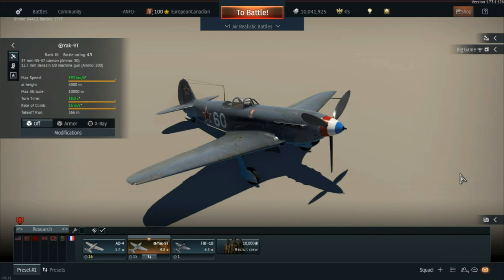Basically, you can get the Yak-9T in the French tree for 1700 Golden Eagles, from November the 24th, 2pm GMT, to November the 27th, 9am GMT — pretty much this weekend. I'm guessing it will be gone after this and maybe you'll only be able to get it in the Warbond shop, so I think it's a decent pickup if you've got the Golden Eagles lying around.